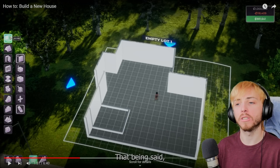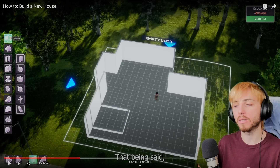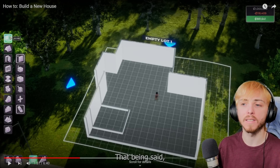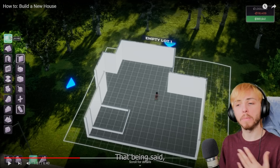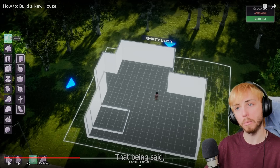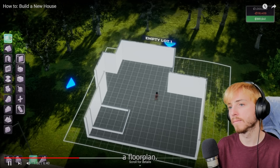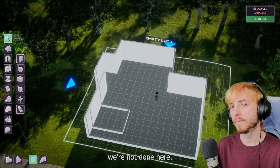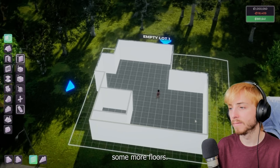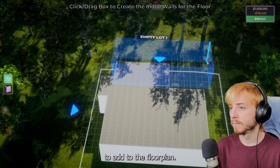And voilà - that is the basics of building a floor plan. The reactor says: so far I'm liking the basic features. It seems like a lot of what's already in The Sims 4 is here - you can raise the house, lower it, add a foundation. I love the ability to actually pick up and rotate the house - I was hoping that would be in here, happy to see it. Now Beatrice deserves the best in life, so we're going to give her some more floors.